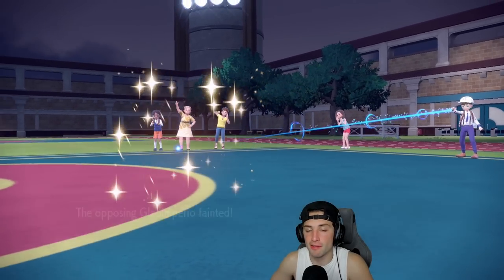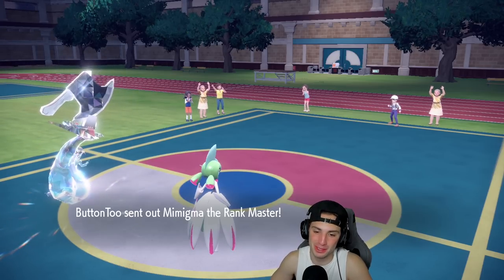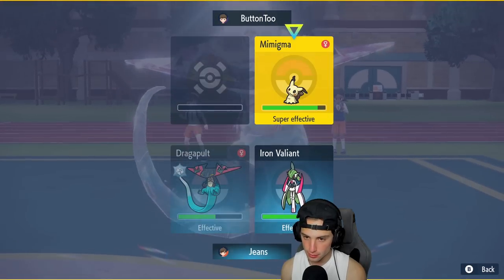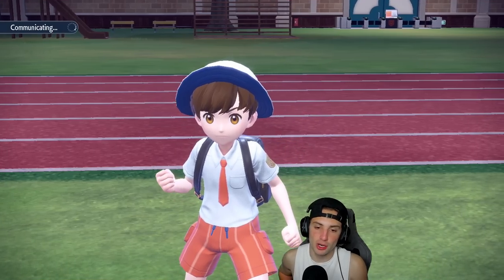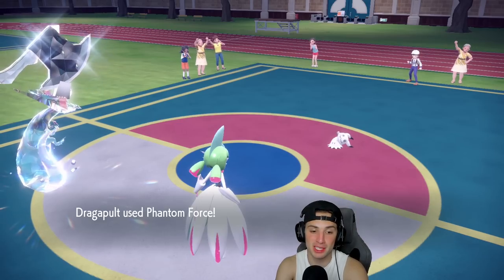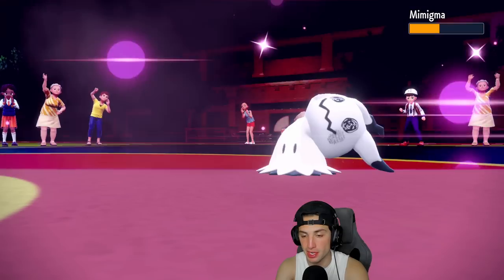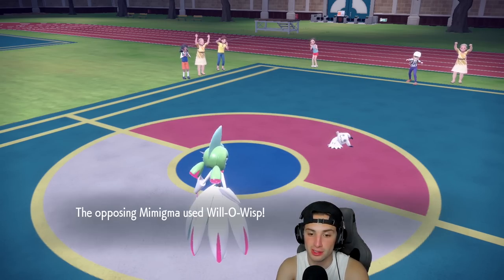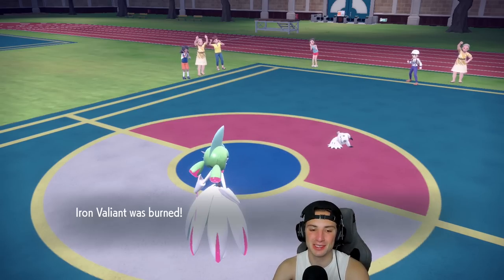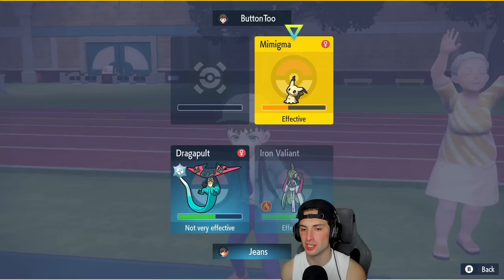Kingambit scared me way more than it should have. The Fissure was the play of the game — it killed their Ting Lu and really helped us out tremendously. I'm going into Phantom Force and my opponent might cancel battle. If not, they'll have to deal with Sucker Punch from Shen Pao in the back. I use Spirit Break for some damage and they go after Dragapult. They burn my Valiant — GGs, it's game.